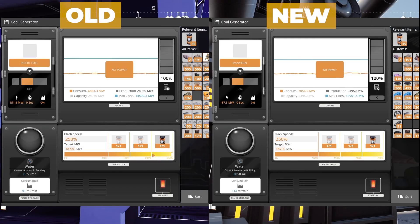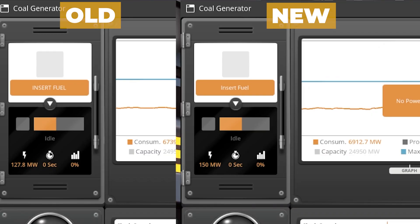Power generators now clock in a linear fashion, meaning their overclocked percentage matches their output. So for example, a coal generator overclocked to 200% will now actually produce 150 megawatts — that's double of 75 — instead of the weird 127.8 that they did before. This is also a big win for overclockers.